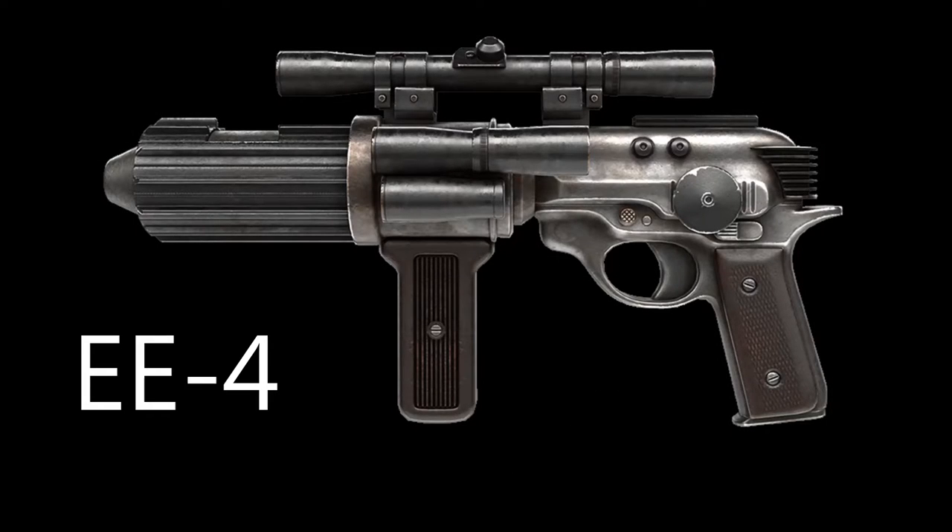Hello everyone, I am Spagnum Pi and today we're taking a look at the EE4, one of the brand new blasters that has come out with the Bespin DLC. It is available to get by completion of the Hutt contract Santa's Legacy.